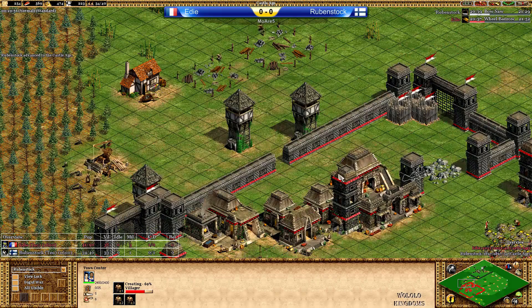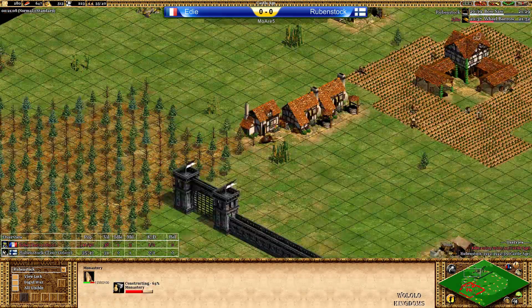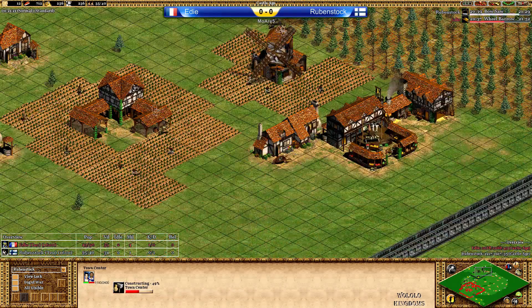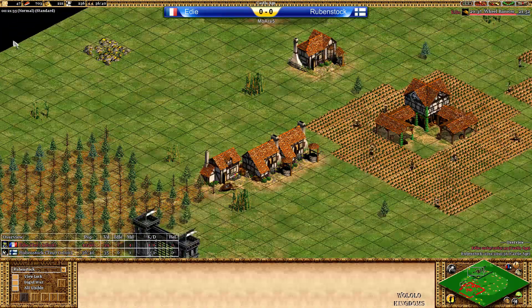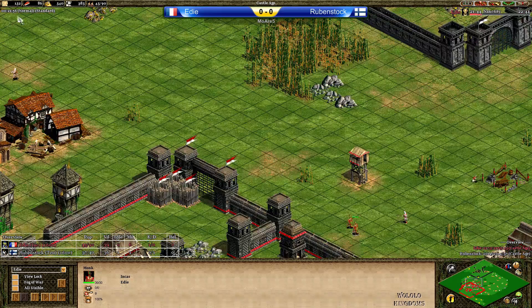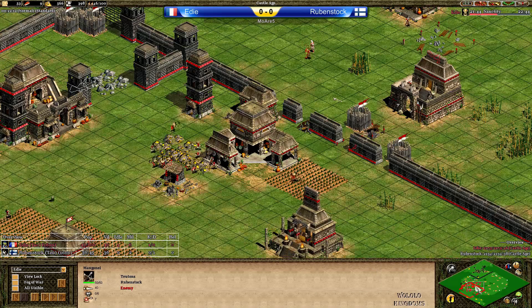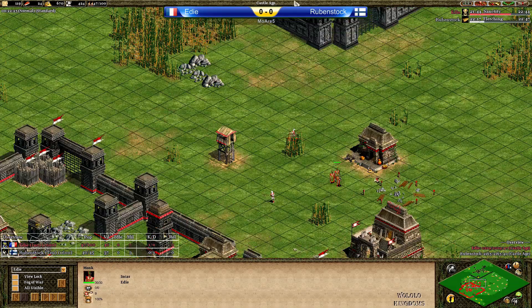Wheelbarrow coming from Eddie. We have a Siege Workshop and Monastery coming up forward — no extra TCs at this point. Actually I'm wrong — one TC coming up on the wood line. He could go for three TCs soon, maybe one on the main gold as well. Eddie's still got a lot of gold in the bank. Wheelbarrow soon to be finished. Eddie is going out with Monks now to maybe try and grab the first relics. There's a Mangonel up for Rubenstock. Eddie is doing Eagle Scouts right now. Sanctuary on the way — a very important Monk upgrade.